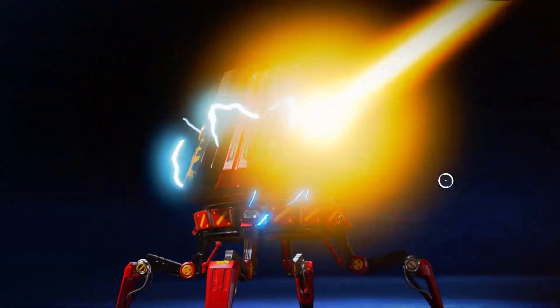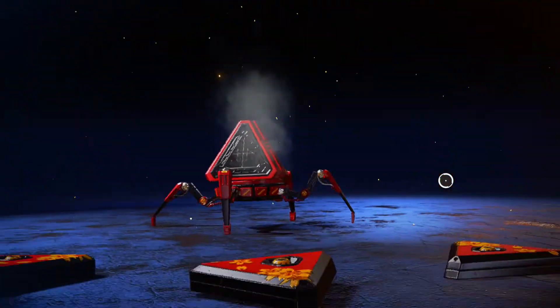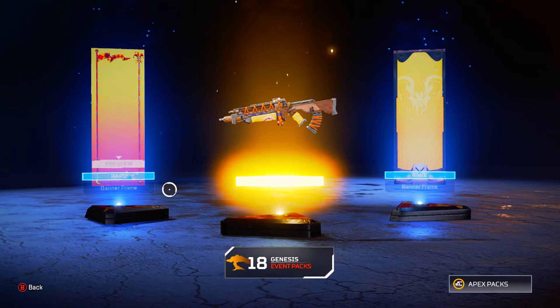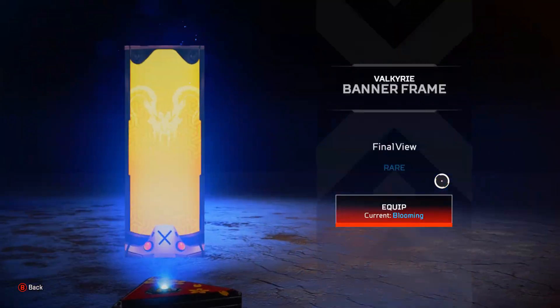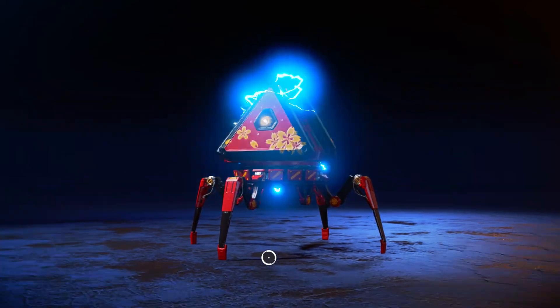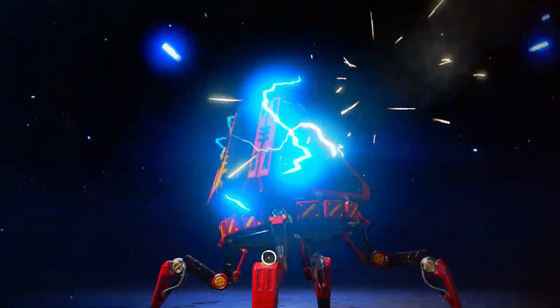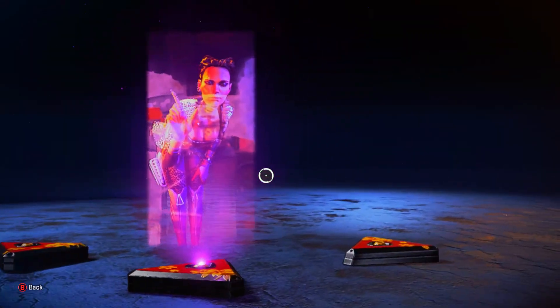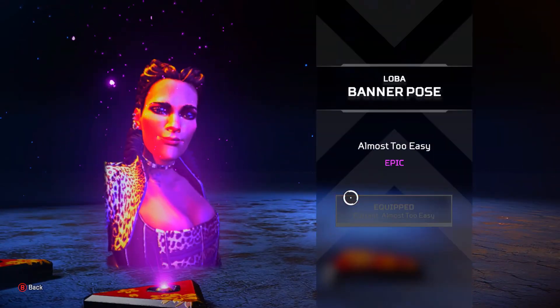19 packs — give us a legendary first thing. Legendary in the bag! We got the Flatline skin. And by the way, if you can't tell by my voice, I am sick right now. I don't know how. I haven't posted in a week because I went to South Carolina. It was pretty okay. We got the Loba banner pose.